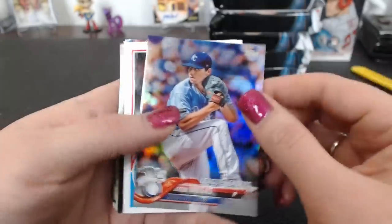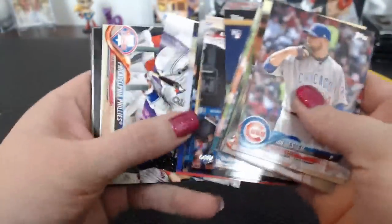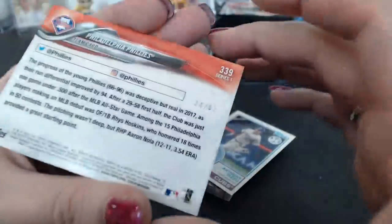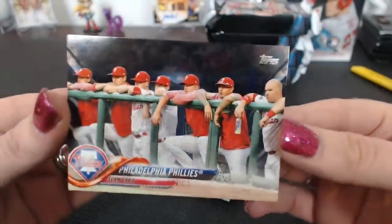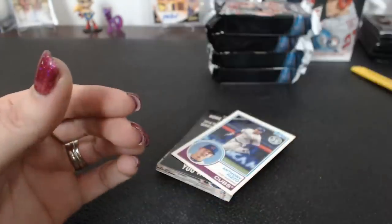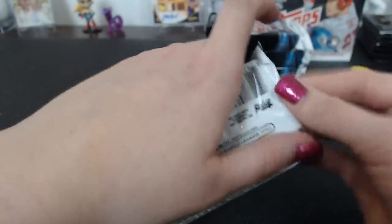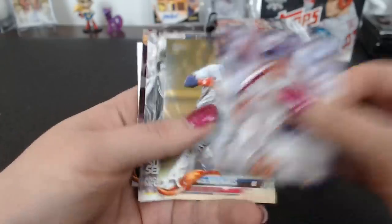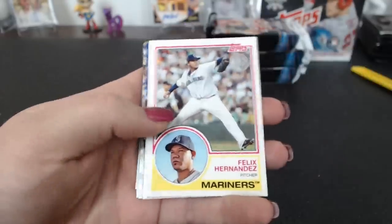Gold Nunez. Bellinger. Vargas Rainbow Foil. Scherzer '83. Sensations Bautista. There's a team card — but it is also a black, 14 of 67. That one's really more difficult to tell than the others. For the Phillies, UCCF. Rizzo '83. Strawberry. Marquecas. Sensations McCutcheon. Mancini Rainbow. Hernandez '83.